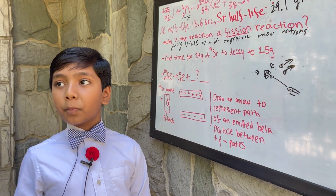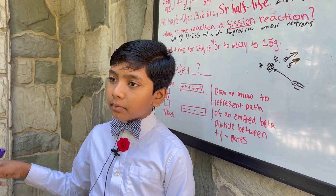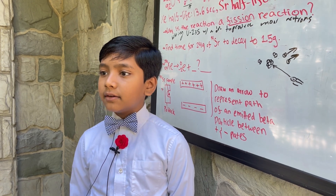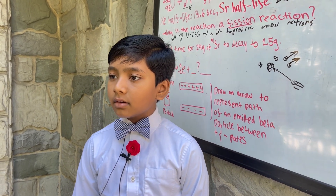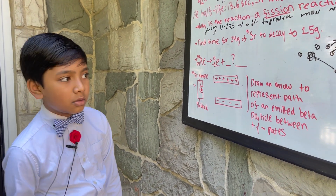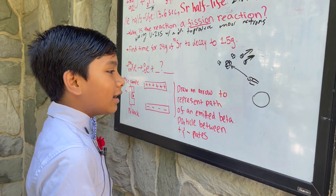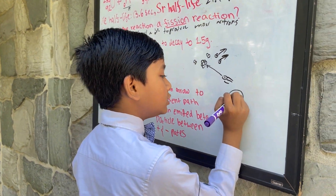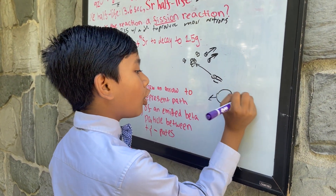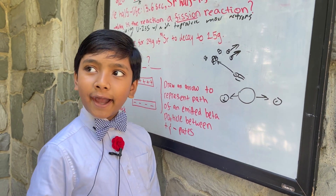Alpha is when it gives off a helium atom, and beta is when it gives off an electron — a neutron turns into a proton. Think about it: a neutron is neutrally charged, so it can turn into a proton and an electron.